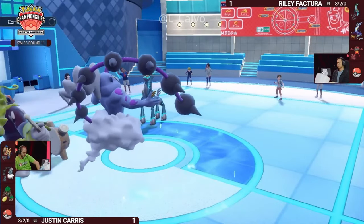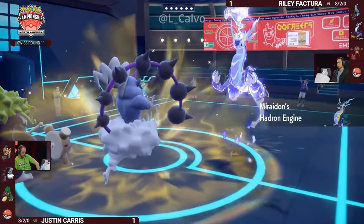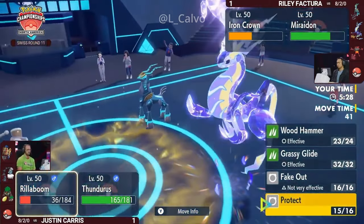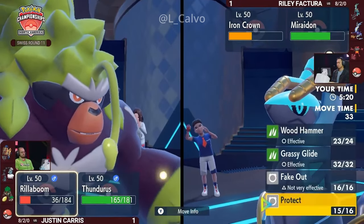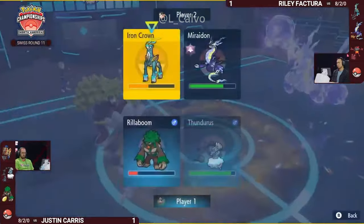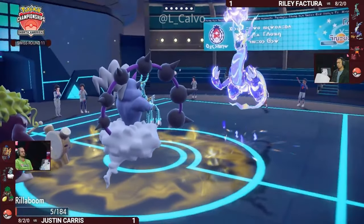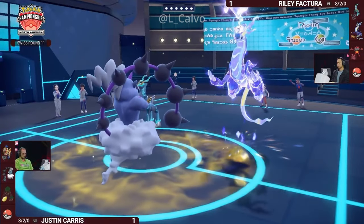No Thunder Wave coming through means Iron Crown and Incineroar are still on the field. Iron Crown is actually benefiting from the Grassy Terrain Justin set up — one Thunderbolt might have been able to knock it out before, but a couple turns of Grassy Terrain recovery have put it out of that range. Incineroar is in a strong position, eating up Thunder Wave with immunity as a Dark-type. Prankster moves do not work against Dark-types. You threaten with Fake Out into Rillaboom or strong attacks like Knock Off or Flare Blitz. Rillaboom protects — and then with U-Turn from Incineroar, Volt Switch brings Miraiadon back in with Terrain Control restored.